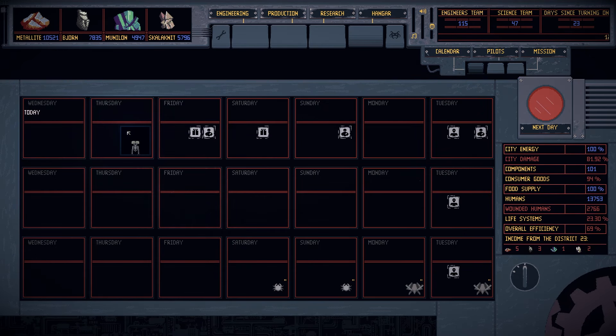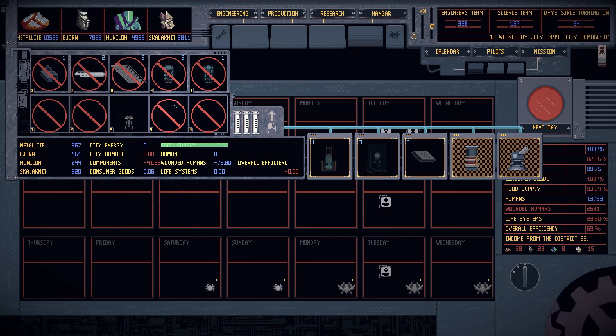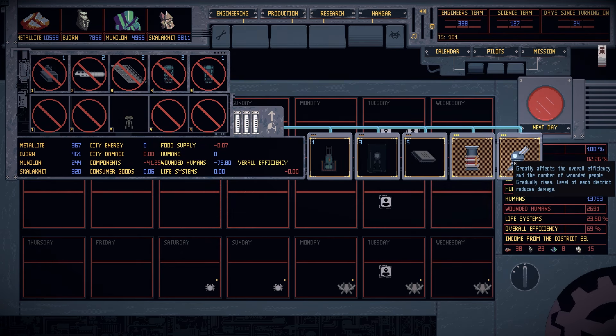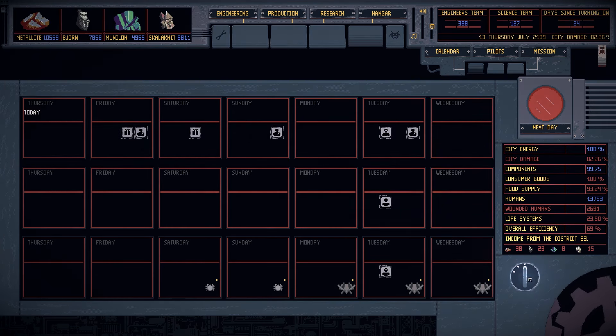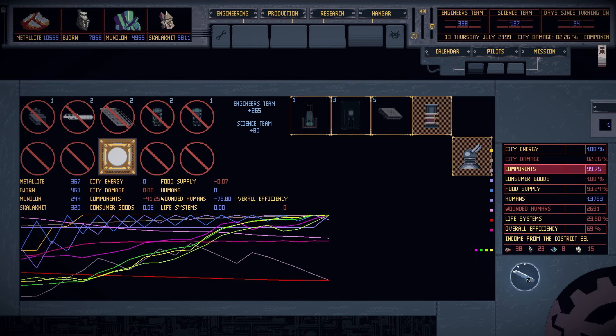Let me just double check — yes, everyone is in the hospital as they need to be. We're going to get a new plate and a lot of new auxiliaries as well. Let's go ahead and click the big red button. I really feel we need more audio feedback for clicking that button — it just doesn't feel tactile enough. But there we are, we've got a plate made, which means we've got five new bays open up in sequence, so we could possibly look at building a size-plus weapon. We've also finished research on the anti-meteor gun, which greatly affects the overall efficiency and number of wounded.